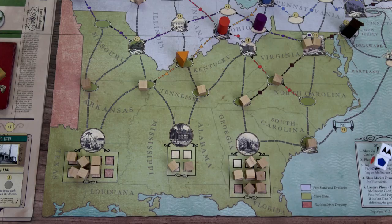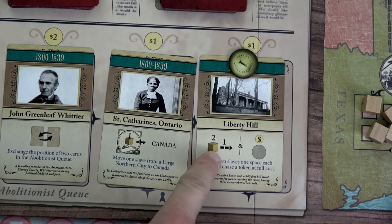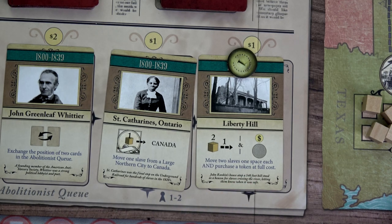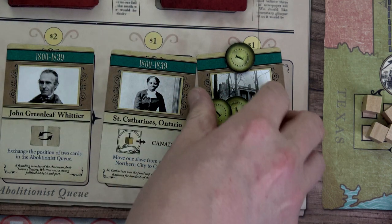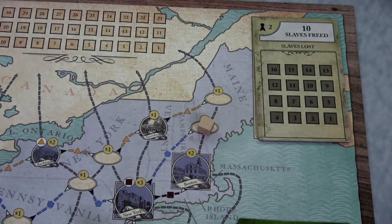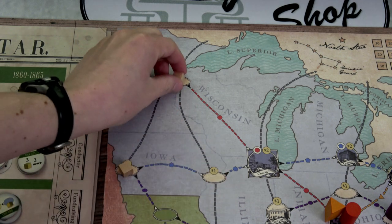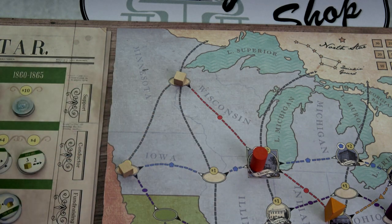We'll start with Liberty Hill — spend one buck and get to do both: move two slaves one space and purchase a token at full cost. We spend three bucks to get a two-for-two conductor token for our reserve. We move this slave one space up, gaining one buck, and have to move the yellow slave catcher one space. Then we move another slave up toward Minnesota, moving that slave catcher one space and generating another buck. We haven't played any tokens yet, so let's use the two-for-two — move two slaves two spaces each.